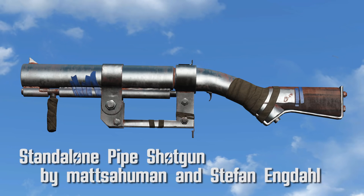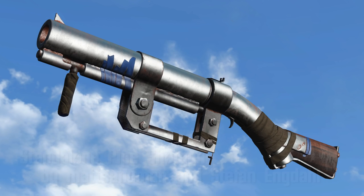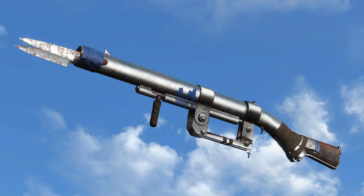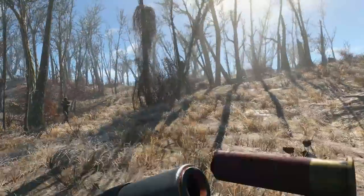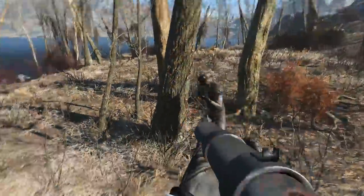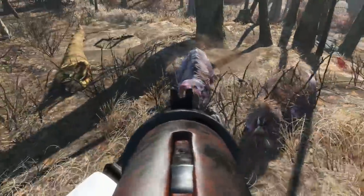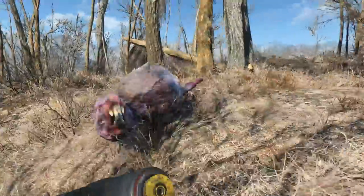Standalone Pipe Shotgun by Matzahuman and Stefan Endgadal. Mod authors are making me enjoy using pipe weapons. There are a good amount of mods for the pipe shotgun. It has two barrels, two stocks, no sights, but muzzles include bayonet, double bayonet, or a compensator which improves recoil. The shotgun only has one round per shot, which makes sense since it's literally just a pipe. But the base damage is 162, so it's pretty good for taking enemies down. Fantastic and powerful at the same time.